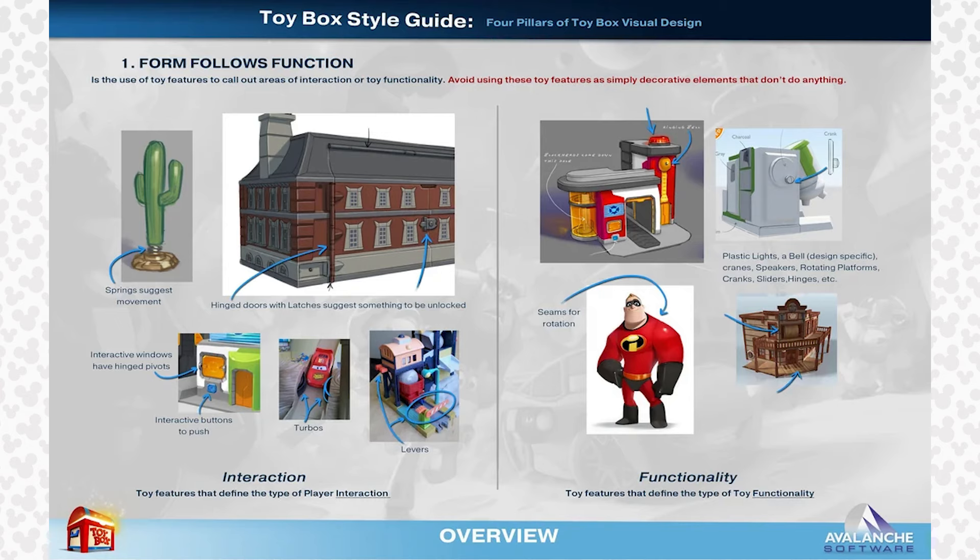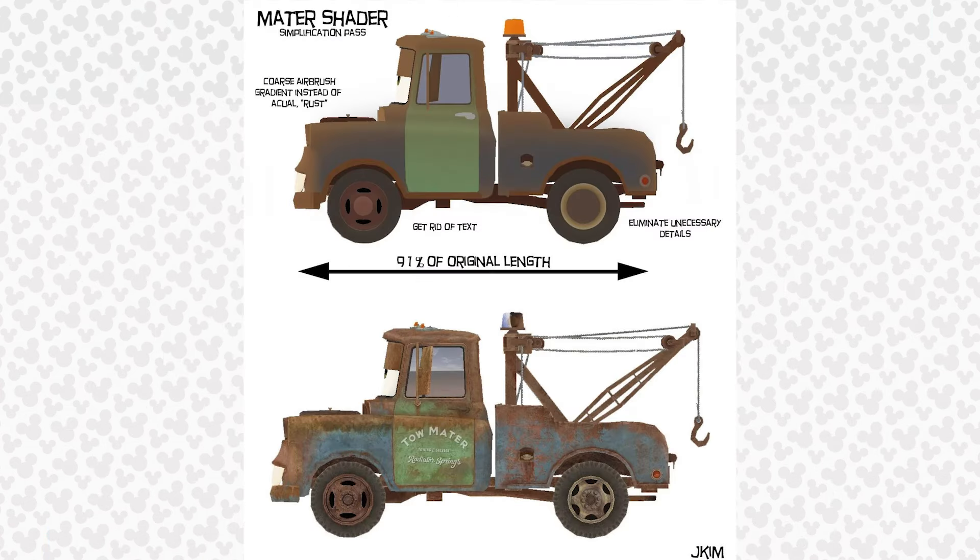It's very interesting to see the early Infinity design ideologies and philosophies here. The next concept art image focuses on the Mater Shader Simplification Pass. This shows details on how they simplified the design of Mater, such as using a coarse airbrush gradient instead of actual rust, removing text on the door, and eliminating unnecessary details to give it more of that toy aesthetic.